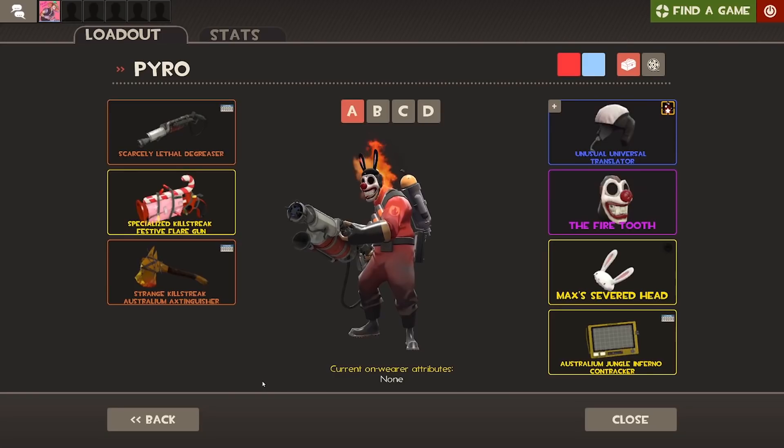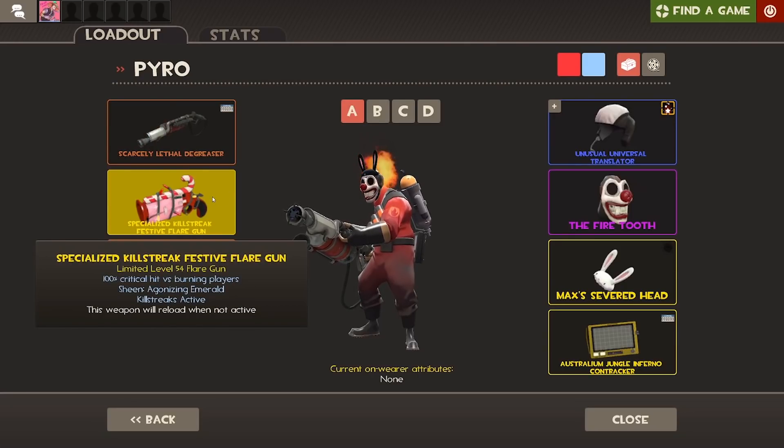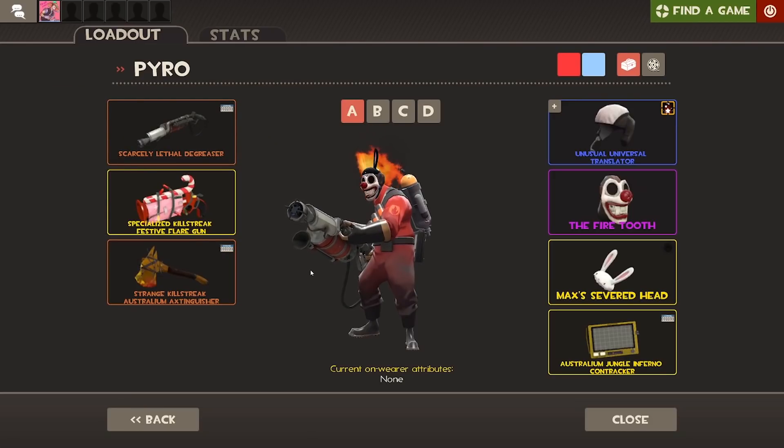Moving over to Pyro, these loadouts are also kind of scuffed. If anybody plays Pyro quite a lot, please let me know what I should be using — I really want to get good with all the classes this year. So this first one is like the old Puff and Sting loadout: the Degreaser, the Flare Gun, and the Axtinguisher. I know it probably isn't exactly the same as it used to be, but I feel this loadout will still work fairly well. I'm using the Universal Translator, the Firecat, and Max's Head.